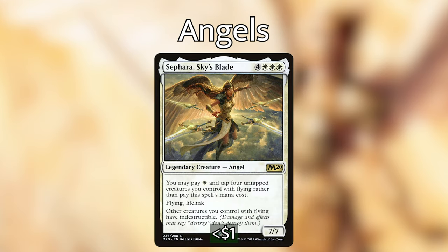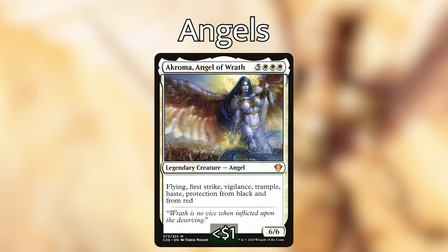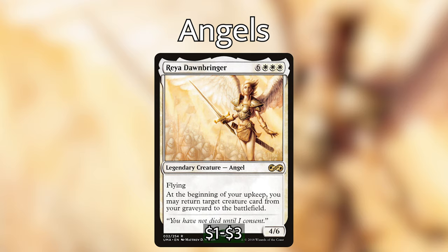Sephara, Sky's Blade: four white-white-white for a 7/7, with an alternate casting cost of white and four untapped creatures with flying. It has flying, lifelink, and other creatures you control with flying have indestructible — and spoiler alert, 99% of the creatures we have are flying. Akroma, Angel of Wrath: five white-white-white for a 6/6 with flying, first strike, vigilance, trample, haste, and protection from black and red. Radiant Redeemer: six white-white-white for a 4/6 angel — at the beginning of your upkeep, return target creature card from your graveyard to the battlefield. Those are all the amazing angels in this deck.